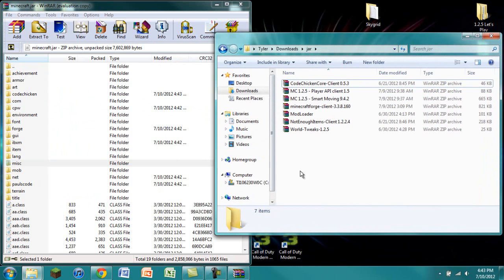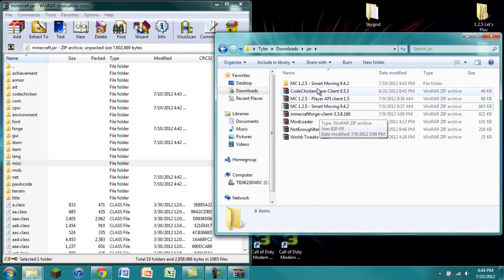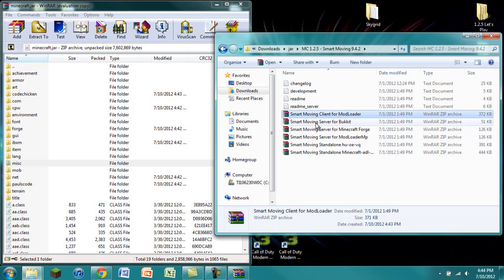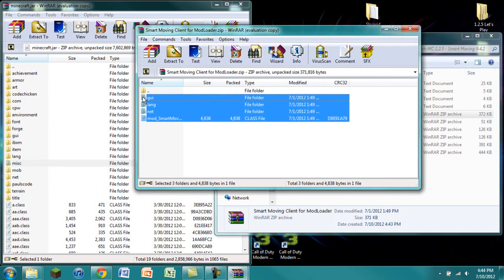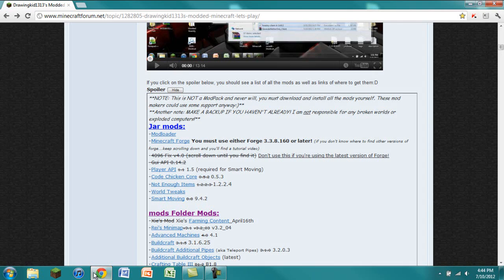The only jar mod left is Smart Moving. What I like to do is extract it to its own folder — right-click on it and say 'extract here.' Now we have Smart Moving 9.4.2. Double-click on that and you'll see a few different versions. Click on 'Smart Moving Client for ModLoader' — we're using this because we have ModLoader and we're on the client. Double-click on that, highlight everything, click and drag into minecraft.jar, press OK, then exit out.